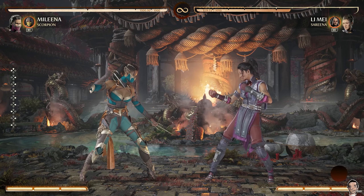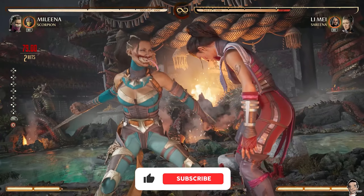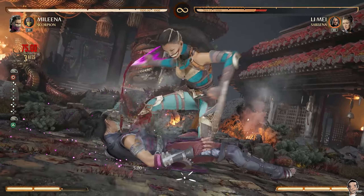If you want big damage with Mileena, Scorpion has really good synergy. He lets her get damage off her Amplified Ball Roll and her Down Teleport.